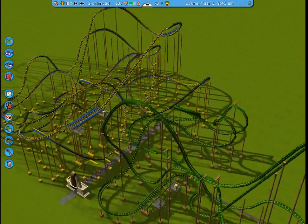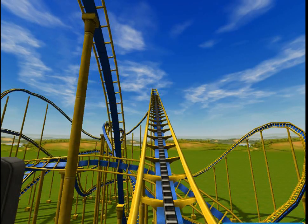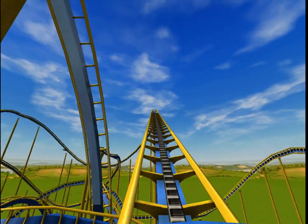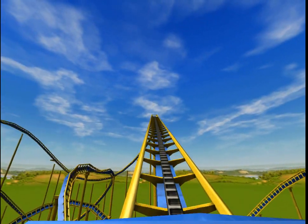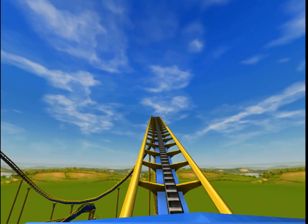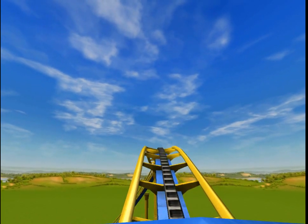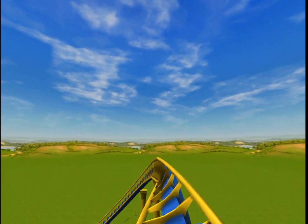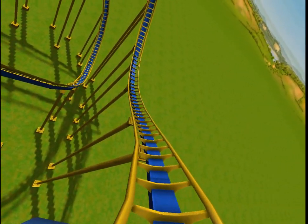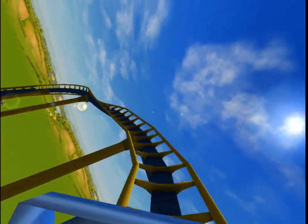So we're going to get started and we're going to go with this one because this one was built for a hyper twister coaster. Let's jump straight into this. We come straight out of the station into a chain hill. It's not as high as the chain hill should be for this coaster because we started the ride about 80 feet up in the air. So we get to the top of the lift hill and we turn sideways.